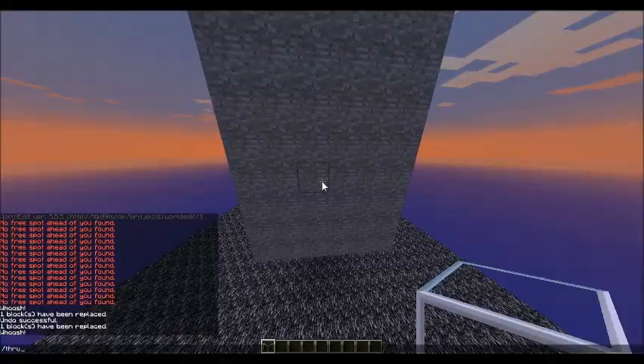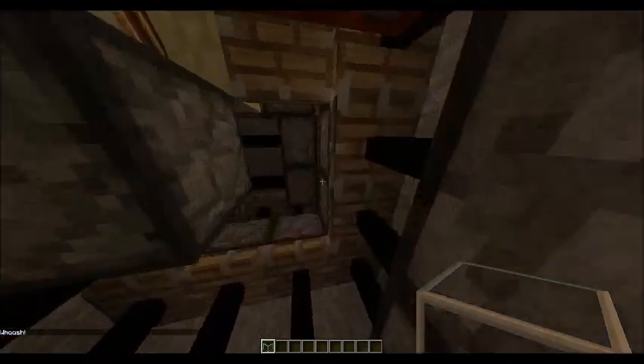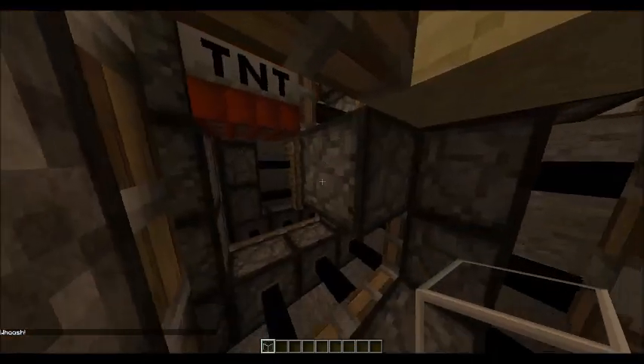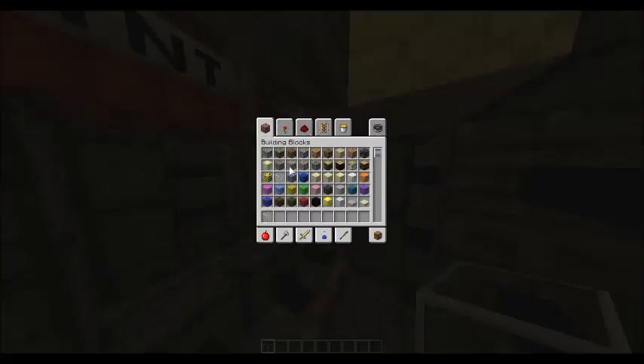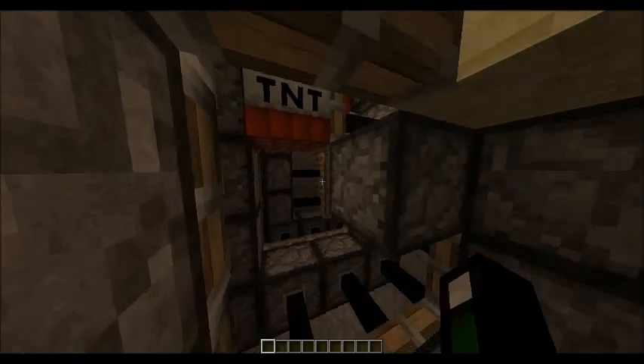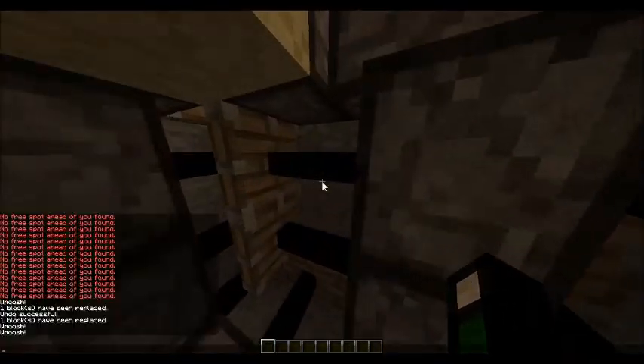If we go through here, we can see the inner workings. We'd set our warp here for our vault. The vault would be the 9 dispensers, and you could have dispensers there, there, there — just depends how you set it up.